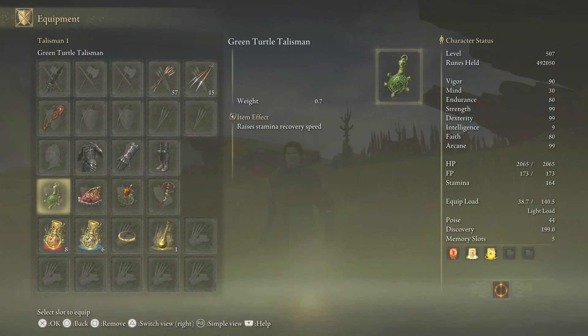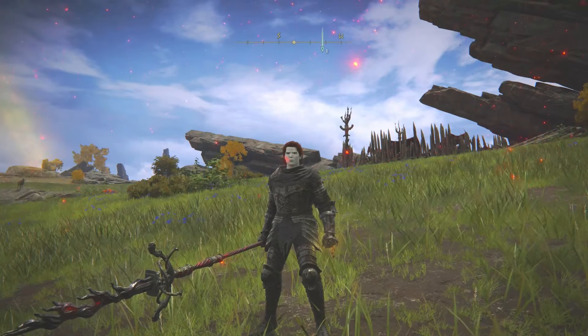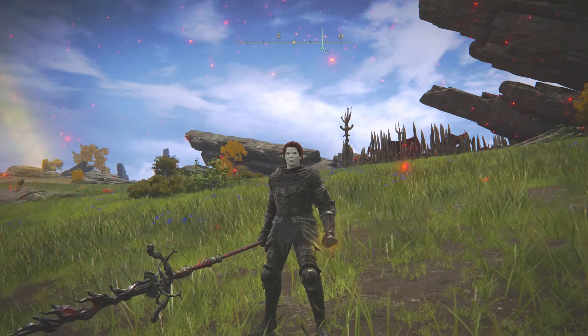Let me show you the talismans you need — or can use. You always want to pick the best talismans for your weapon. You want to use the Green Turtle, the Shard of Alexander, the Fire Scorpion, and the Blade of Mercy. I also have the Giant's Seal at plus 25 — make sure to get that fully upgraded, it truly does help and makes a difference.